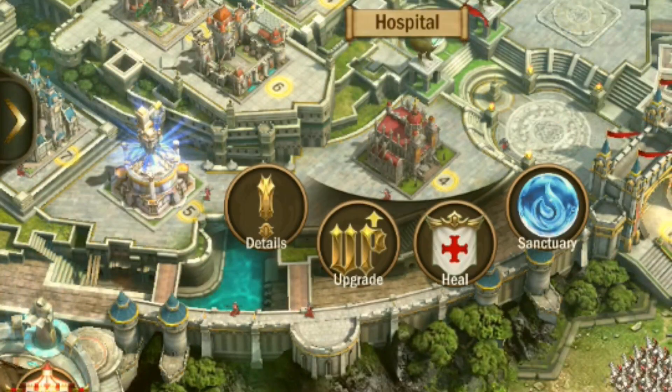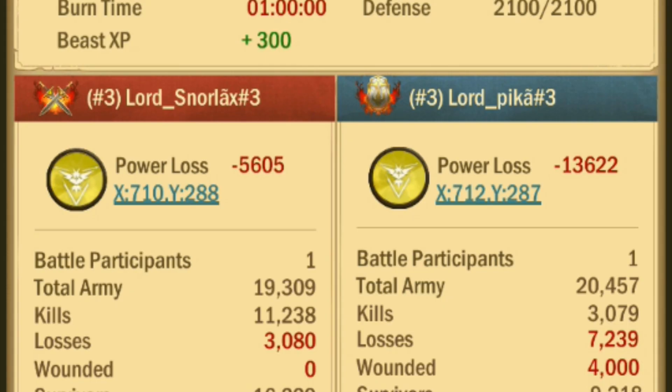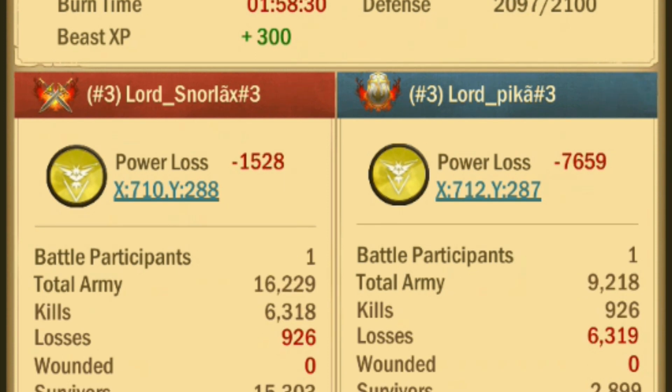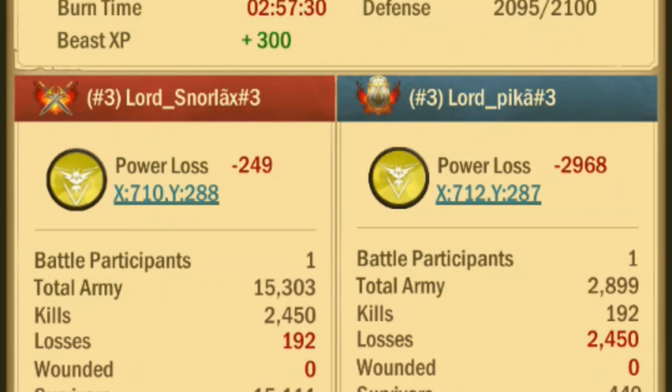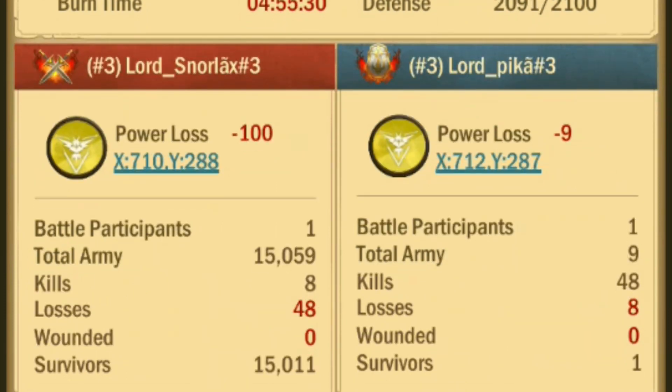We only have 20,000 troop capacity in the sanctuary. Let's see how many troops we can revive after we've zeroed out this castle. We have 7,239 losses in the first hit. On the second hit, 6,319 troops are killed. On the third hit, 2,450 troops are lost.